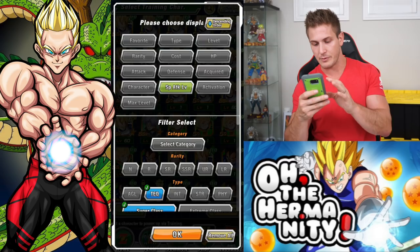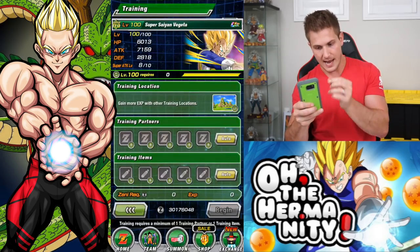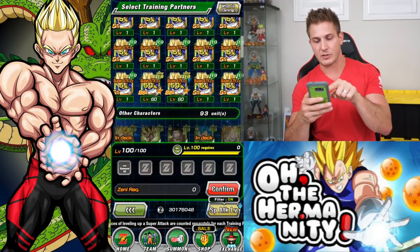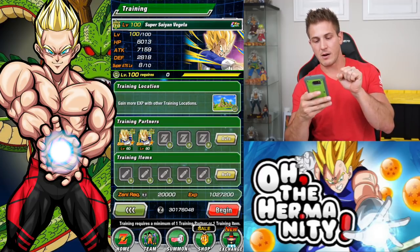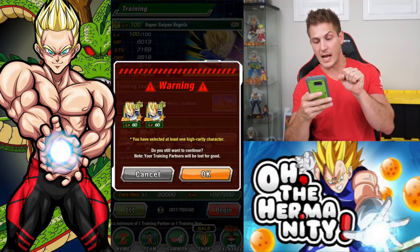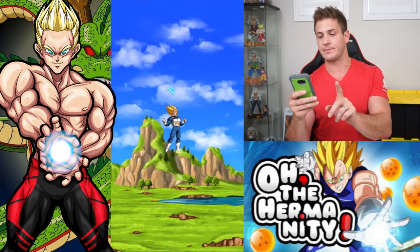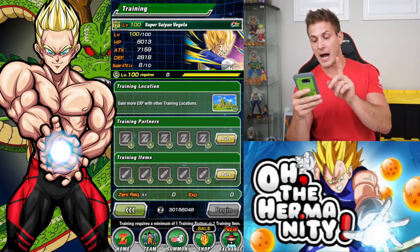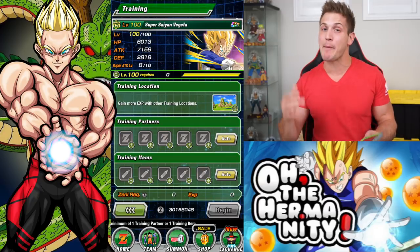Now we'll go back to that Vegeta - he's probably towards the top, there he is. Now if I click on Training Partners, these are all 5%. If I scroll to the bottom, there's my 50%s. Hopefully with some luck, we'll be able to boost him from 8 to 10 in one shot. And we got zero.